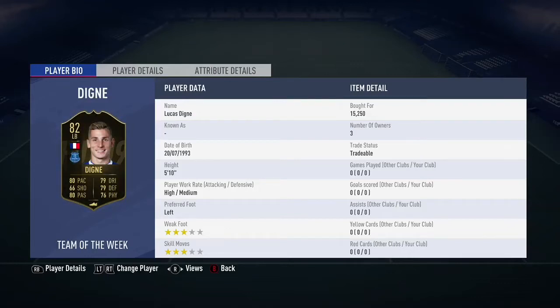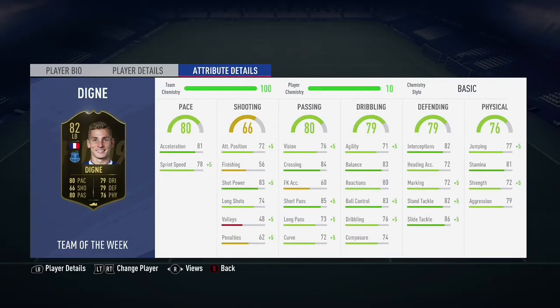Welcome to the review of the 82-rated inform Lucas Digne — a plus 4 upgrade from his non-rare 78 card. It's a very well-rounded card, though not one of the elite left backs. In the game you do have the inform Robertson and the Road to the Final Marcos Alonso, both of whom I think are better left backs.